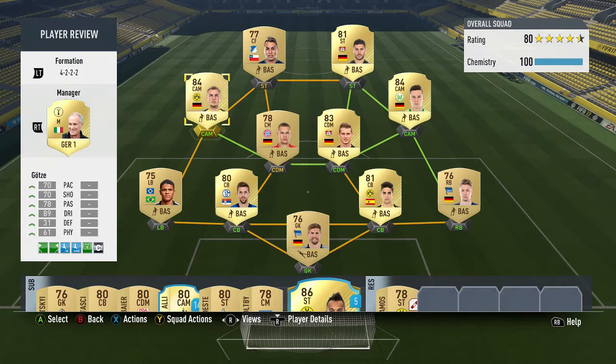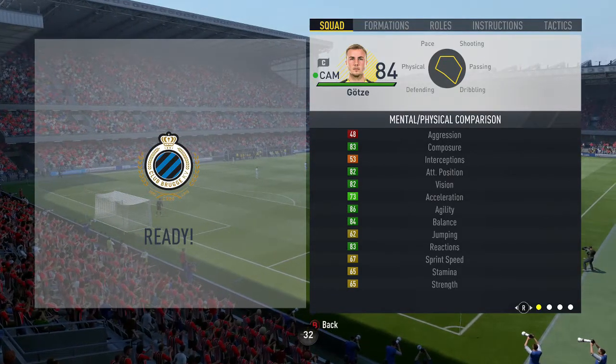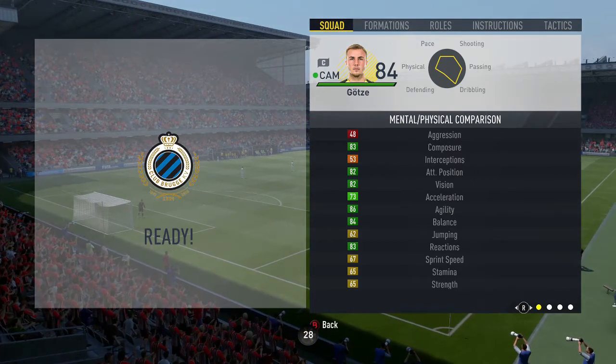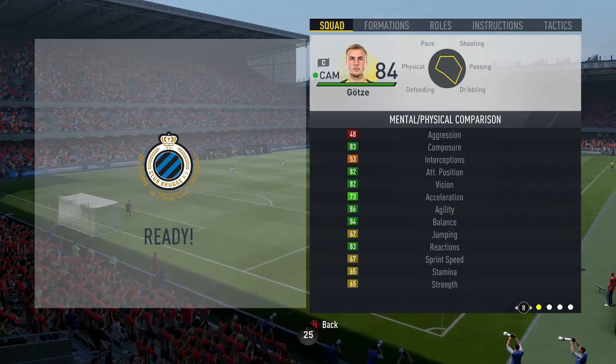Now Goetze's base stats: he has 70 pace, 70 shooting, 78 passing, 89 dribbling — really nice — 31 defending and 61 physical. On to his in-game stats, you can see he has a couple of standouts: 86 agility and 84 balance, but the rest of his stats are fairly average.